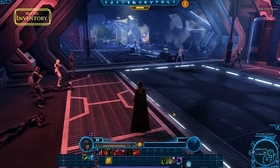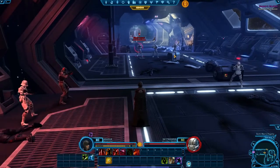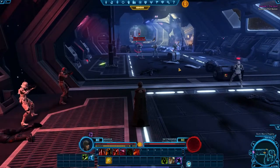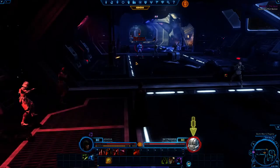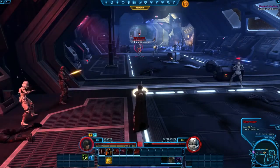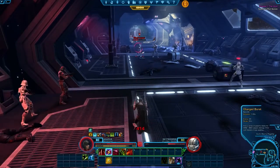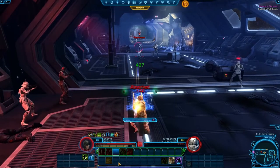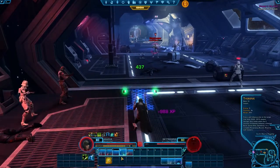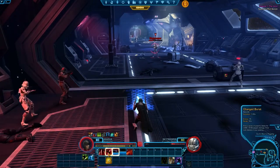Now that you understand your Quick Bar, let's put it to use. When approaching an enemy, first select a target by left-clicking the enemy you want to attack, or by pressing Tab to select a nearby target. You will notice the enemy's portrait and health bar appear here. To cast abilities, press the corresponding number key or click on the abilities in your Quick Bar. Some classes need to build up power from using basic attacks before they can use certain abilities. Be aware that an ability will be lit up on your Quick Bar if you are able to use it, based on how far away you are from your target and your character's available power.